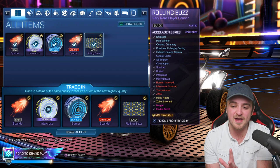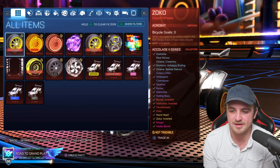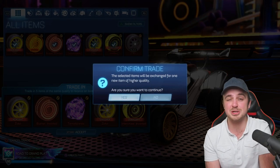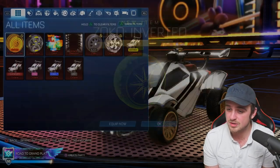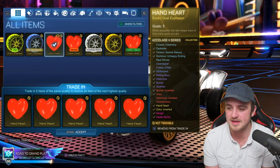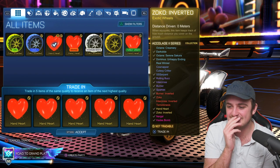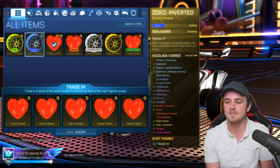The Black Rolling Buzz looks quite cool, so I'm going to keep it unless we need another import — we don't, so I'm going to keep that Rolling Buzz for now. Let's trade up the Lime Intercross for potentially a painted Hand Heart or Zoco. It's a Lime Zoco — okay, not bad, not the worst. And now we have all these — five, six, seven, eight, nine, ten! We can get two black markets. We can keep the white Zocos and get two black markets. That is how good this has been.